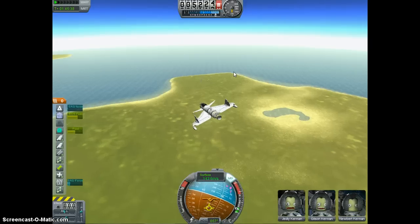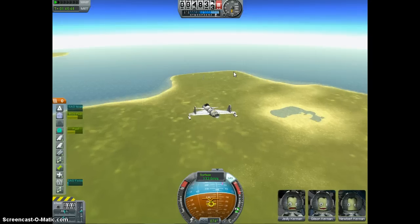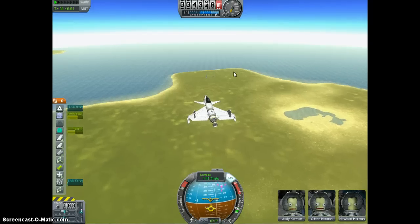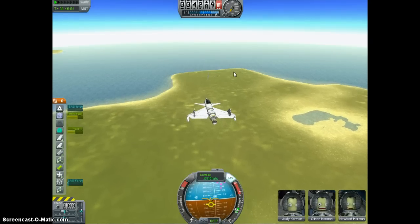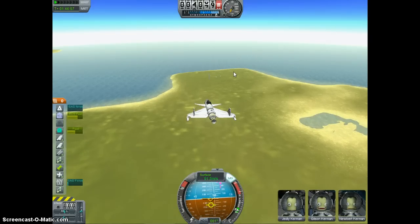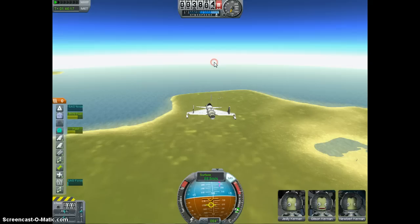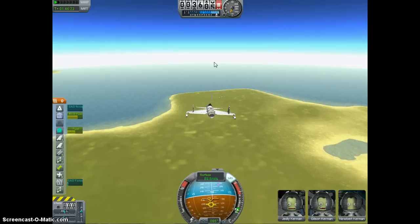I'm going to pick up my — whoa, whoa there, buddy. Now as you see, I can actually pull up my TTV by flaring a tiny bit. Hopefully I will be able to make it to the runway. If not, we're just going to have a nice little landing in the grass right here — that would be alright too. But really, it's all just kind of about the flaring.